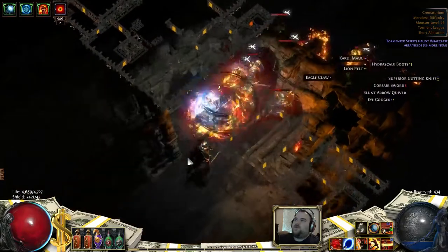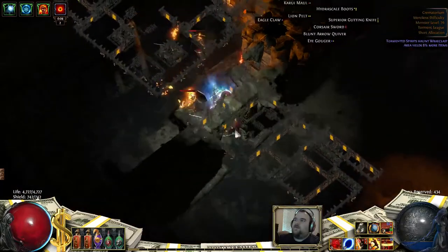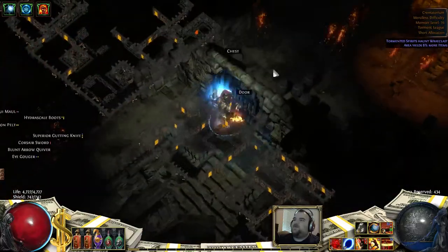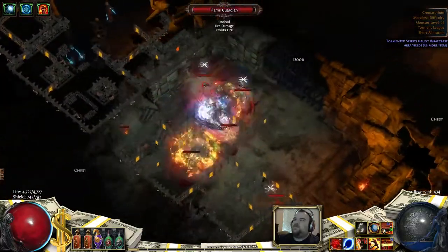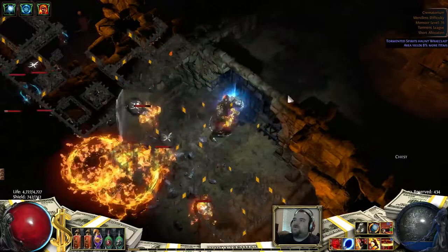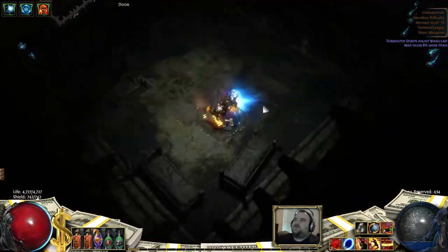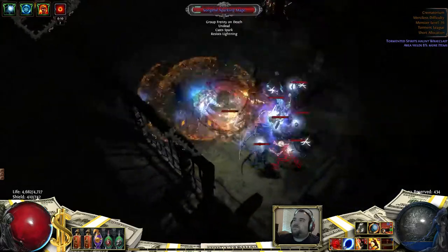You just work your way down floor to floor. I typically clear the outside of each floor and then work my way through the middle. They're small enough that it's pretty easy to know when you've hit it all. All right, so this is the fourth floor and the fifth is Magera.